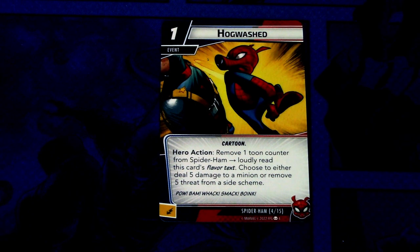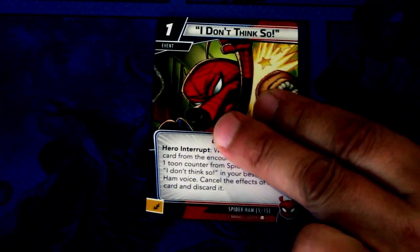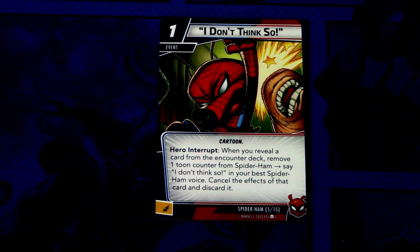Then we have Hogwashed. It is a one cost event, only one copy in the deck. It is a Cartoon trait event, Hero Action: remove one Toon Counter from Spider-Ham, loudly read this card's flavor text — which is POW, BAM, WACK, SMACK, BOINK — then choose to either deal five damage to a minion or remove five threat from a side scheme. I'm getting to see where this deck is going; it is basically just a joke deck, but still seems fun.